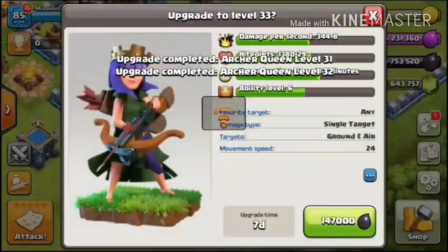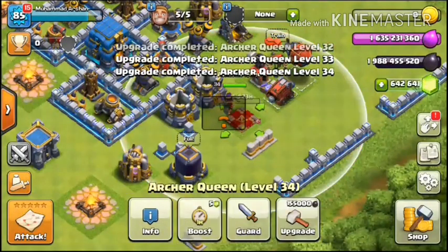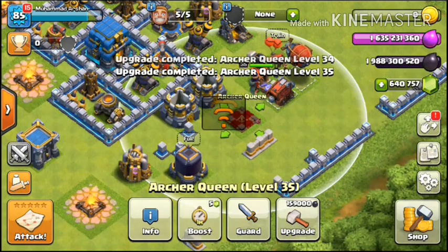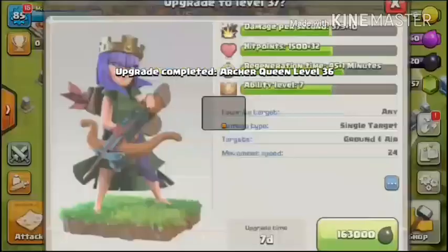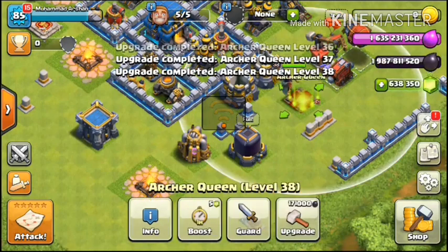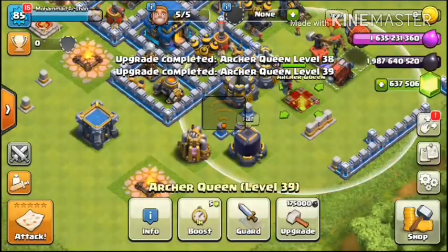Level 33 needs 147,000, level 34 needs 151,000, level 35 needs 155,000. Archer Queen is now level 35. To level 36: 159,000; level 37: 163,000; level 38: 167,000; level 39: 171,000; level 40: 175,000. Now 20 levels are left, let's do it quickly.